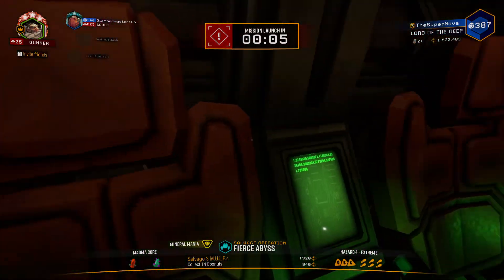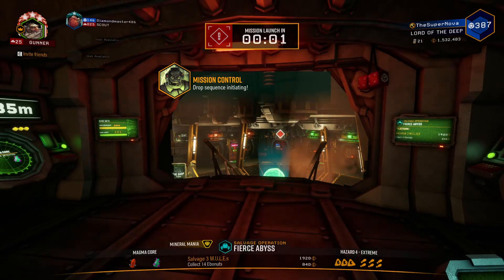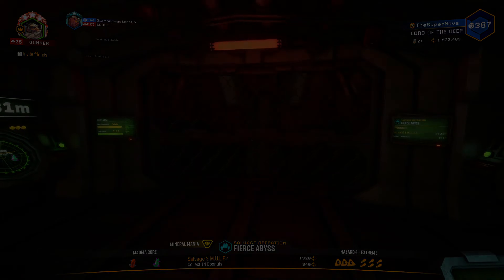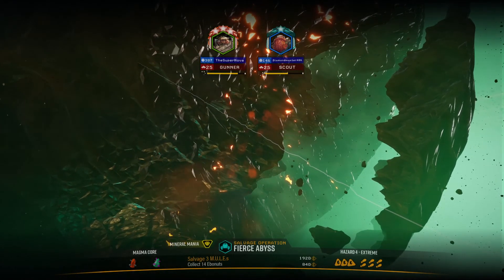I do have some extra materials that I can trade in, but because it's a 3 to 1 ratio, that goes pretty fast. Yeah, cause you can trade pretty much 100 of any material for 30 of another, basically. It's a lot.